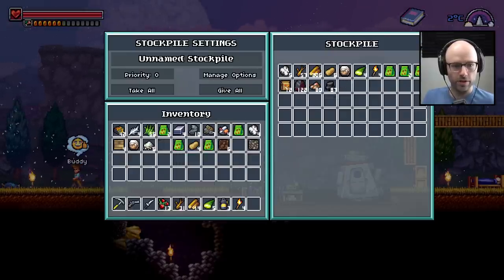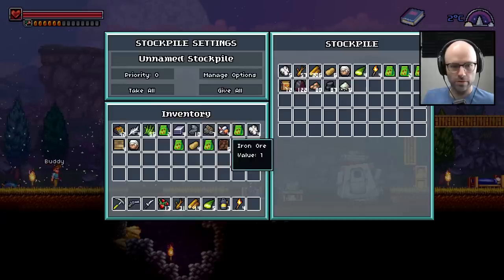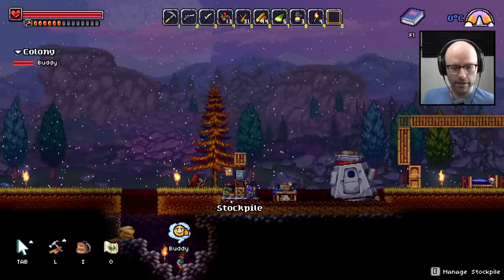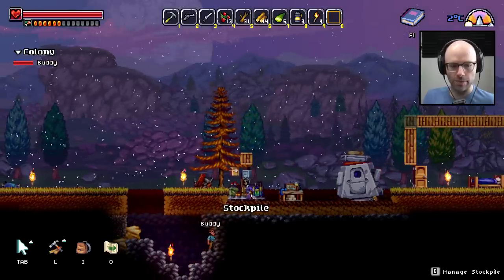80 copper ore, 87 coal. Do we have any iron ore? Just give all. He still needs a weapon — I guess we could just put a weapon in the stockpile. Buddy, what are you doing?